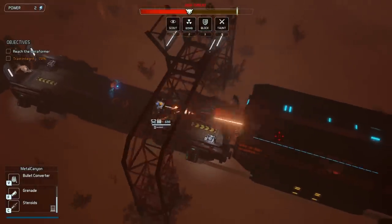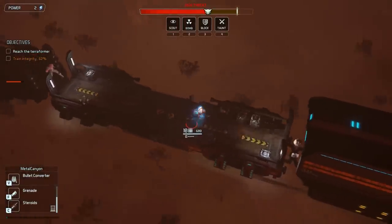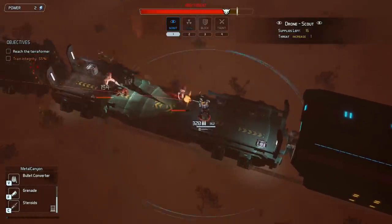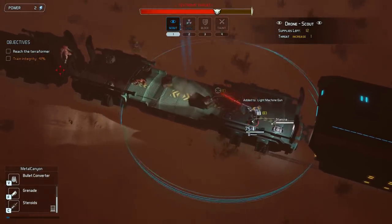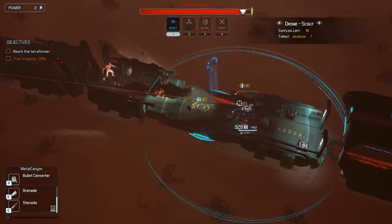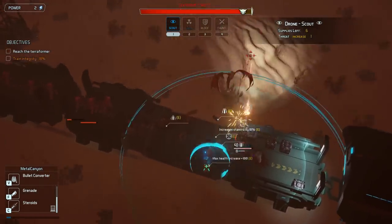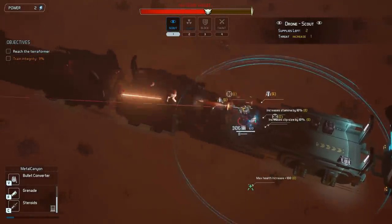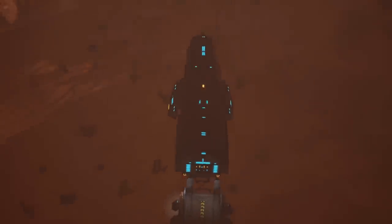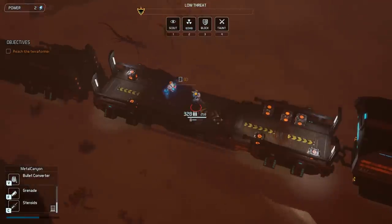The drone has some options up there — you've got one, two, three, four. One is scout, which means the drone will bring you items. I have to stay in the blue area and it'll bring me items — ammunition, health, and stuff like that. Whatever you really need, it'll bring you. Unfortunately, doing this increases the threat level. I was supposed to fight that thing in the back. Well, let's skip that.